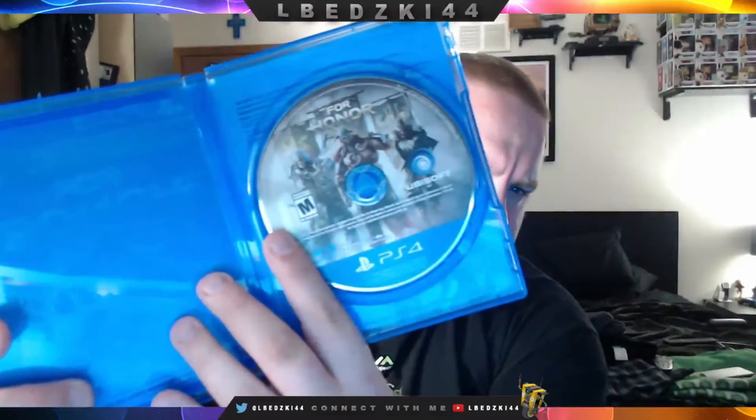Inside the box we're going to have a code for the gold edition, so I'm not going to show you that one, and then another little advertisement here for some extra stuff. And then there's the disc — pretty cool — and the side, just like any other Ubisoft game.